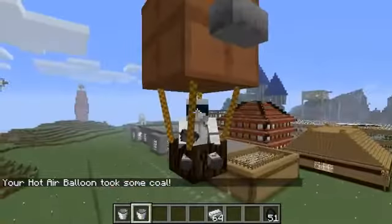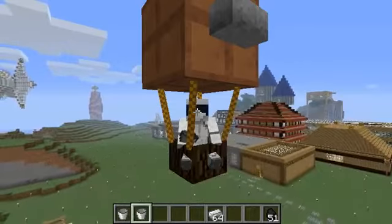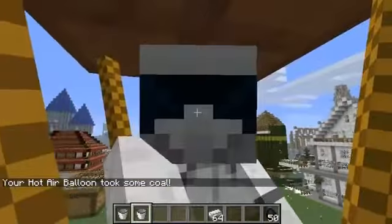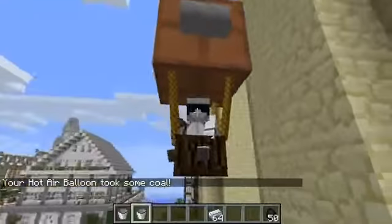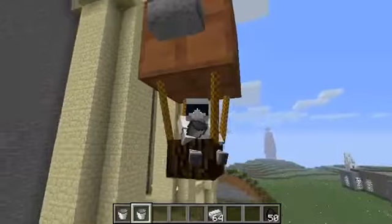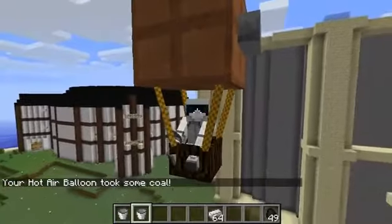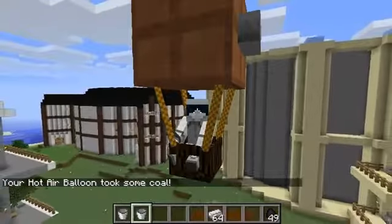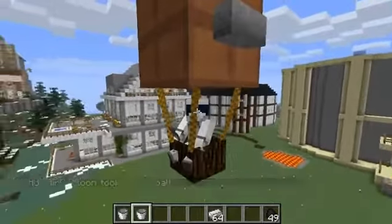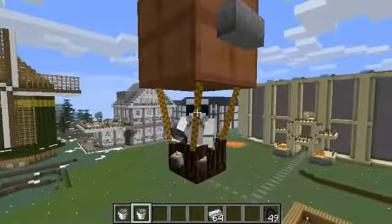To get this mod, you need to go to the link in the description below where there are download links. You need Mod Loader, Mod Loader MP, and something called Turbo Model Thingy to get this mod to work. There are quite a few mod dependencies, but it's worth it in my opinion. This is the Hot Air Balloon mod for 1.2.5. Links in the description and I'll be back soon with a new mod video. Thanks for watching — don't forget to comment, like, and subscribe.